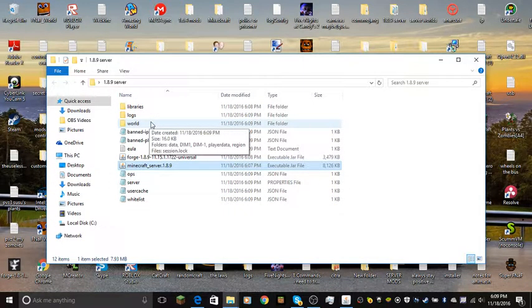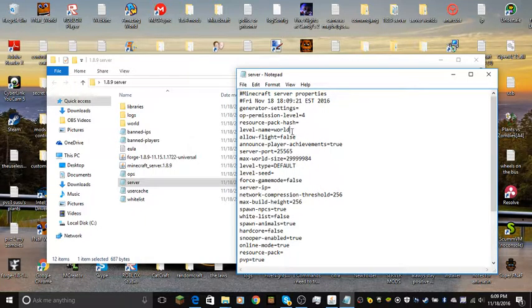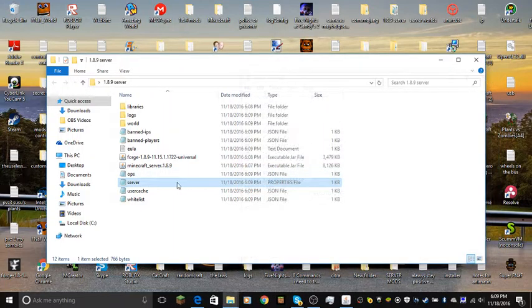You see, there's going to be all this. Now you can change the world, but if you're going to change the world, you're going to have to change the world name. For example, if I'm importing a world called Server World, then I'm going to copy that, paste it there, and name it the exact same thing. Then it will read it and run it instead of making a new one.